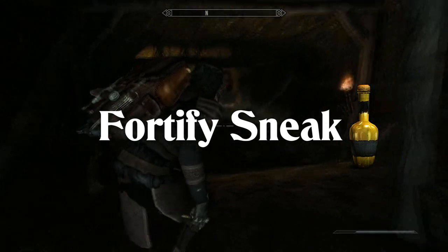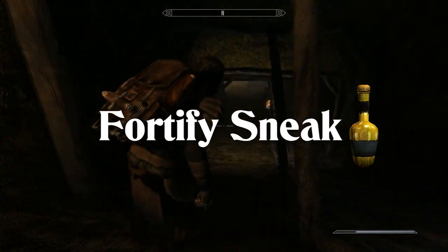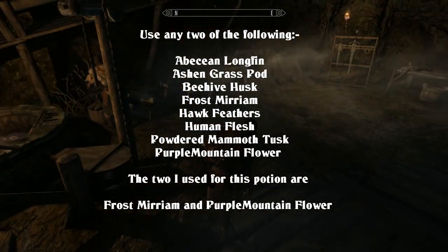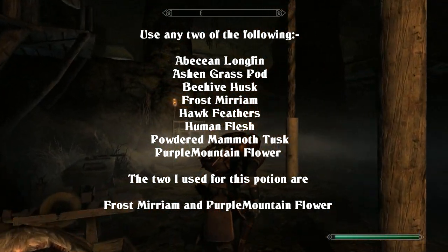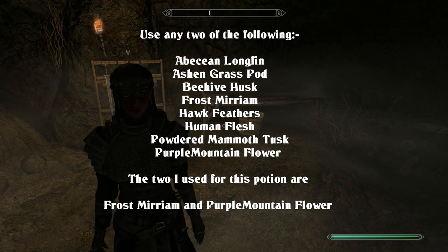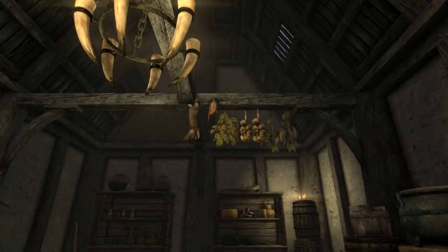Up next we have Fortify Sneak. Your sneaking skills will naturally grow as you progress through the game, but you'll always need that little extra help to get you out of dire situations from time to time. Use any two of the following ingredients: Abecean Longfin, Ashen Grass Pod, Beehive Husk, Frost Mirriam, Hawk Feathers, Human Flesh, Powdered Mammoth Tusk, or Purple Mountain Flower. The two I use for this potion are Frost Mirriam and Purple Mountain Flower, because these are found basically everywhere.